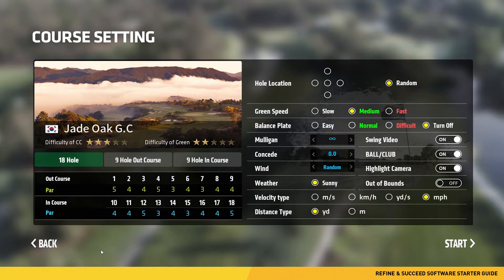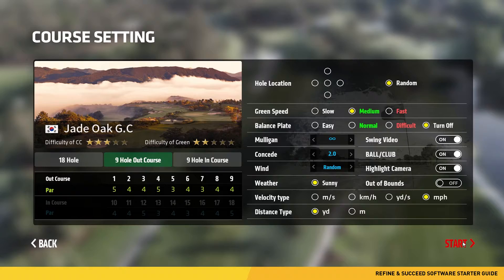Select your course to proceed to the next screen. On this screen you are presented with course settings where you can customize game mode: 18 hole, 9 hole out, or 9 hole in. Here's your scorecard. Green speed and balance plate are not available in the U.S. You can set your mulligans to infinite or zero. You can set concede, which is gimme, to two feet or none. Wind can be set to weak, normal, strong, or random. Weather can be set to sunny. Velocity type is miles per hour, yards, and kilometers, and distance type is yards and meters. Once you have selected your settings, click start to begin the course.